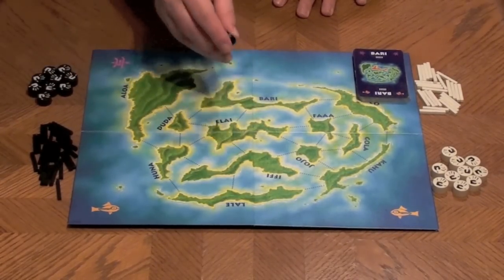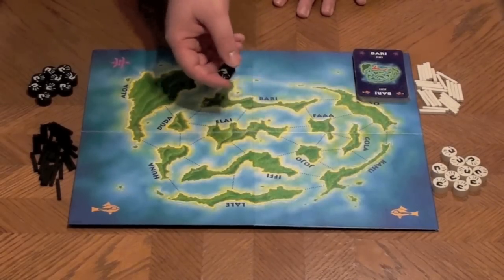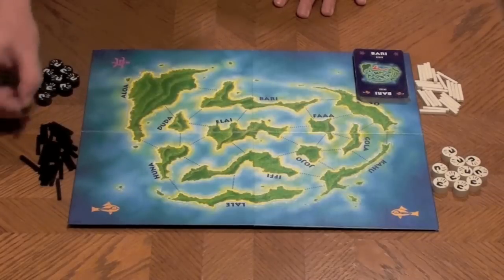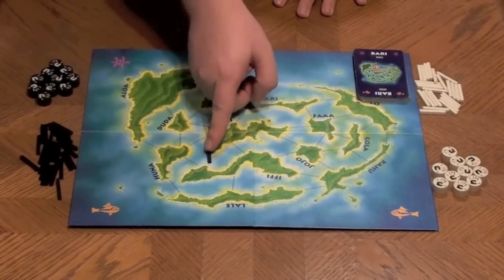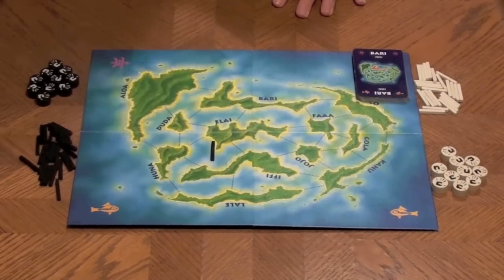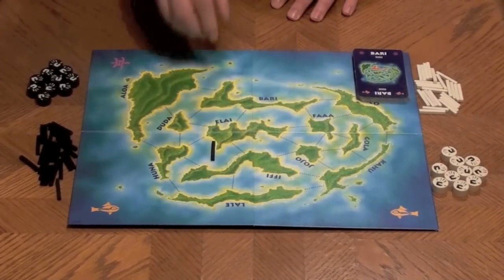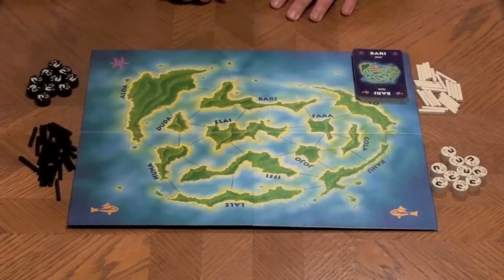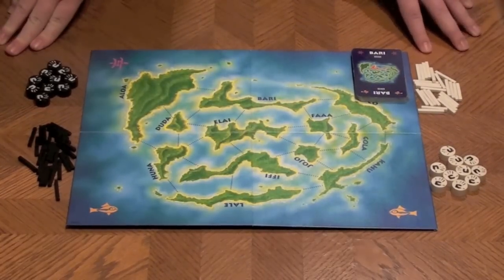They're made out of wood and they're very nice. I actually didn't get one with my game, and Rio Grande was nice enough to replace it, so that was good. The game also comes with a bunch of little wooden markers that are meant to be bridges between islands. There's a bunch of these, and the pieces are of pretty good quality. They come in black and white, one for each player.